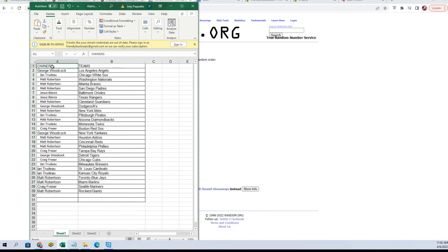There we go. George W: Angels, ENT: White Sox, Matt R: Nationals, Braves, and Padres. Jesus B got the Orioles and Rangers. Matt R: Guardians. George W: Dodgers/A's combo spot. Matt R: Mets. ENT: Pirates. Matt R: Diamondbacks. ENT: Twins. Craig F: Red Sox. George W: Yankees. Matt R: Astros, Reds, and Phillies.